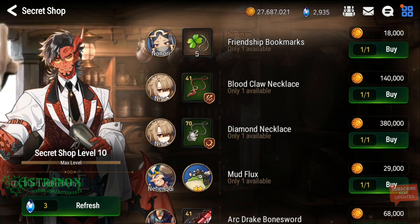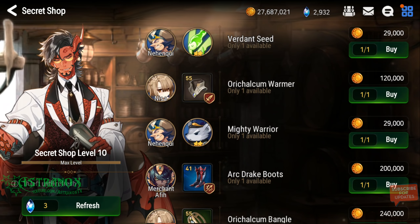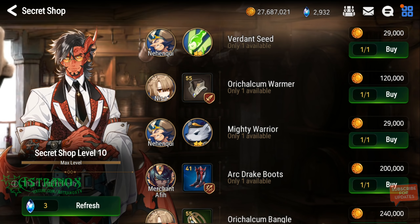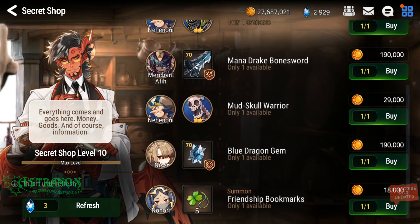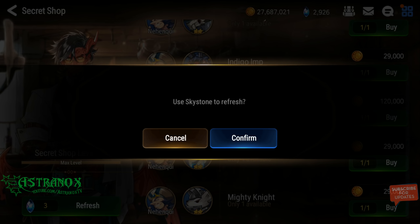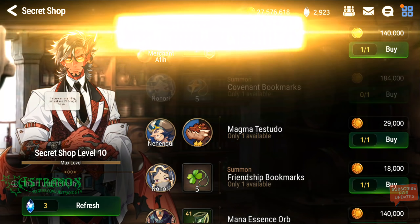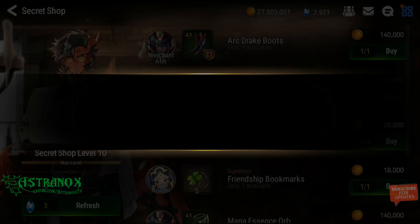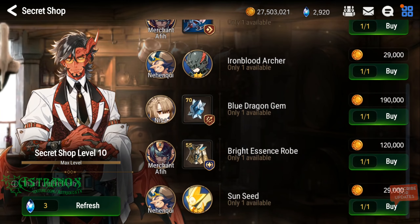If that necklace on the counter set was heroic, or even rare with two good substats with high rolls — yeah, that was heroic. If it's higher quality or rarity and has only usable substats, then I'd have a different opinion.